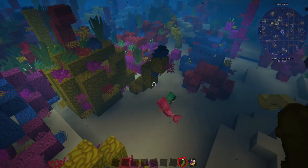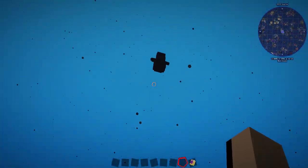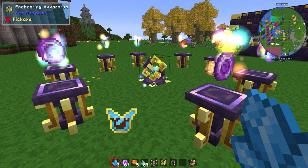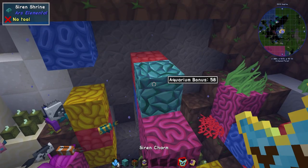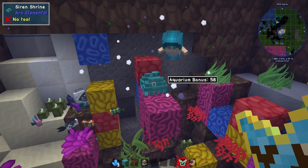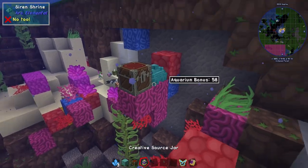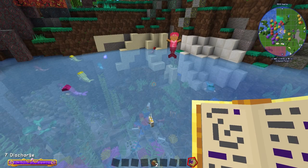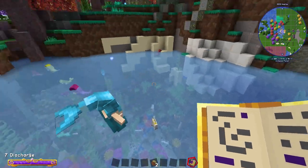First, find a Siren in a warm ocean and offer it a Sea Pickle. It will jump and leave behind some Siren shards to craft a Siren charm with. Use the charm on a block of Prismarine in the water to summon the Siren and create the shrine. Then pop a chest next to the shrine and provide it some source. Random fishing loot will appear in the chest, based on how diverse the Siren's aquarium is.